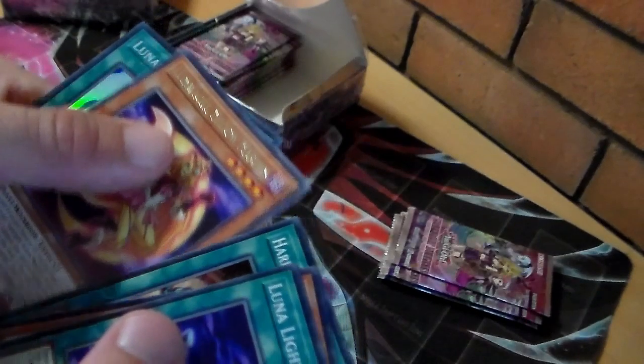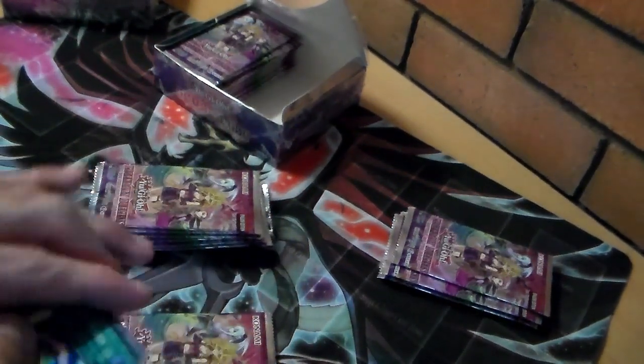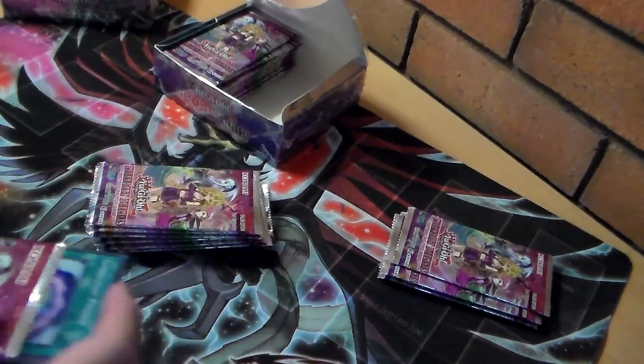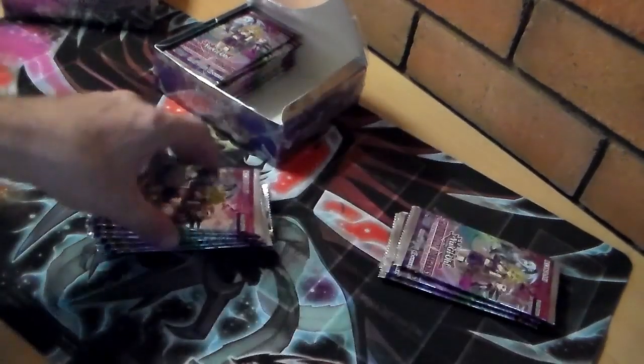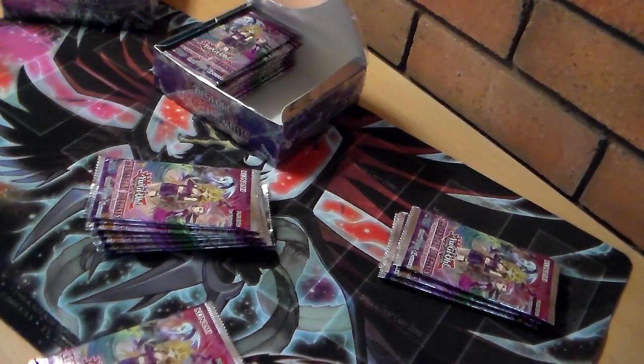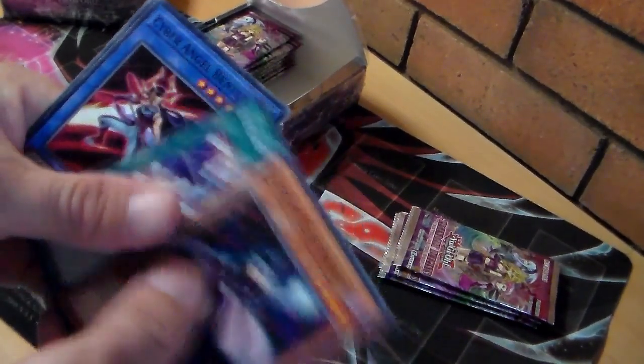Lunalite Fusion — so another good pair of Lunalite cards for me. From what I hear, after they won at that YCS — I think it was Chicago — little lights might be part of the new rogue meta.